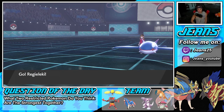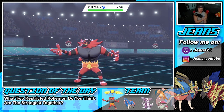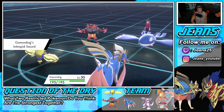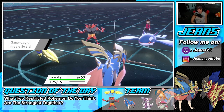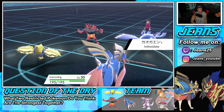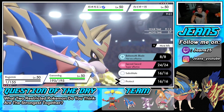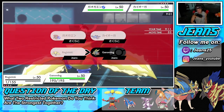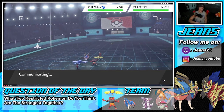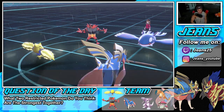Zacian might still be faster than Kyogre which could be great unless it's Choice Scarf. He throws out Incineroar — don't Protect, that's probably our play. I just can't deal with the Fake Out. My heart's telling me double Protect — he has no way of setting up lasting damage. Don't Protect, make the play, and get after it with Regieleki. I could do speed control but I'm banking on Regieleki doing damage to Kyogre and Zacian taking out its target.